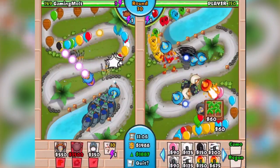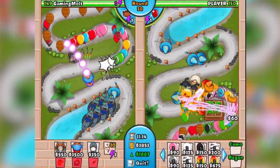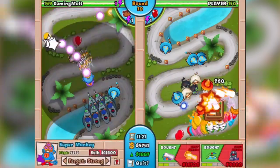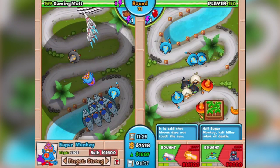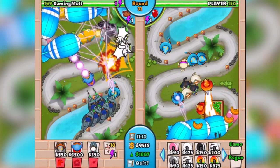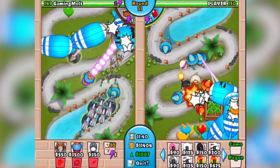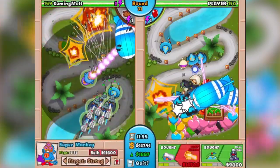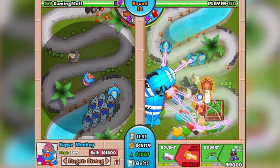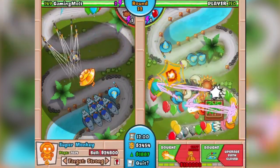We really want to get the Super Monkey up to Sun God. For those who don't know — guess how much the ultimate left-path upgrade costs: 100,000 dollars. Just getting to Sun God is 16,500, which is like maxing a helicopter or close to a max sub at 20k. We're saving up, got 13,000 right now, waiting for that 16,500. There we go — easy peasy, first Sun God incoming!